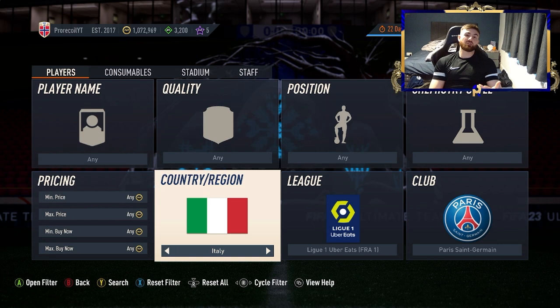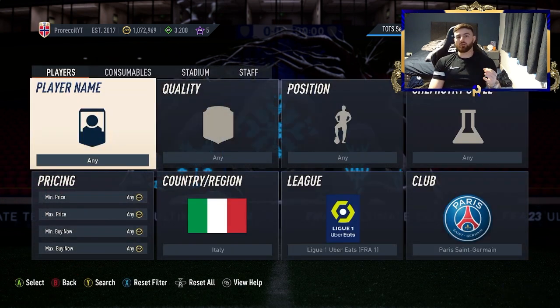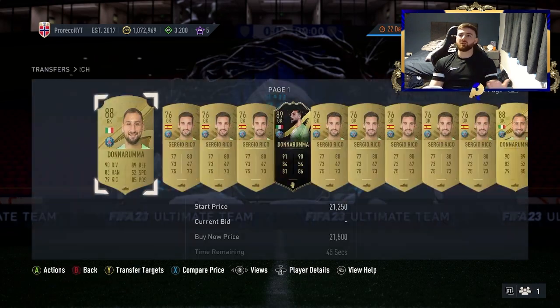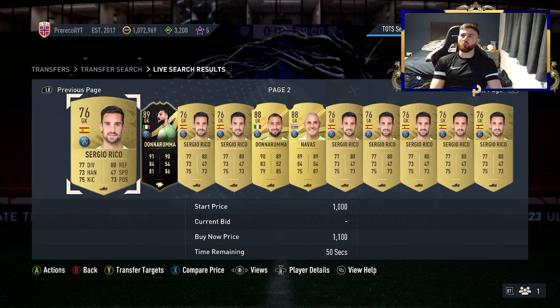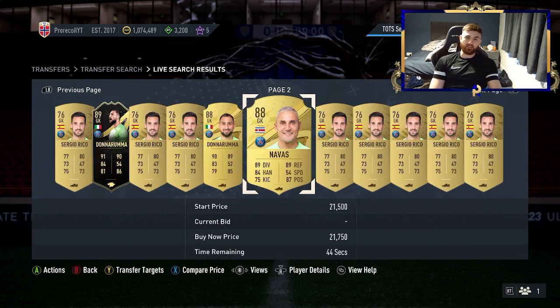Staying with PSG but just changing to Italy, you're going to be looking at Verratti and Donnarumma — an 87 and an 88 right now. In the current climate, really easy to toss between. If you'd rather have players nearer to each other in rating: Goalkeeper, PSG, Ligue 1 and Gold Rare. Otherwise you're going to be looking at Rico an awful lot. You've got Donnarumma and Navas who are both still packable. Navas is at his new club, but his old card hasn't really retained any value because it's simply just a crappy 88.